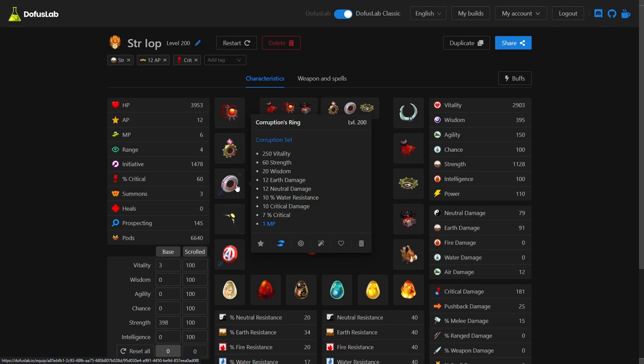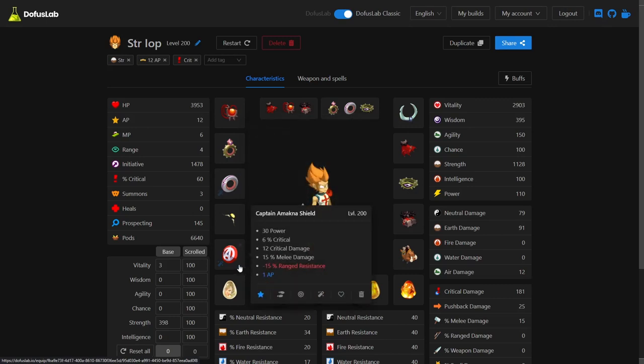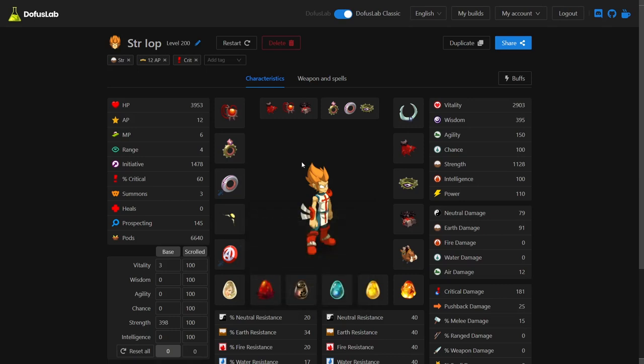The set needs two one-percent exos: an MP on the corruption ring and an AP on the Captain Machna shield — I always thought it was pronounced differently, wow, the more you know. So this is the set laid out and let's move into maging the first item.